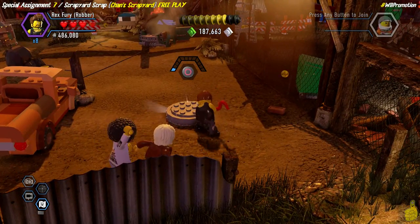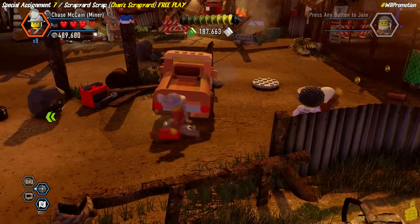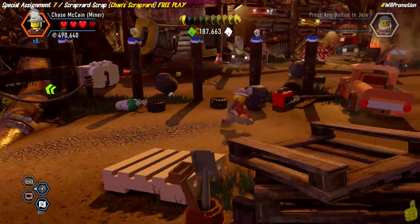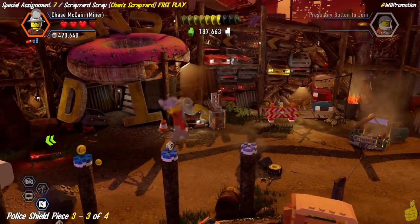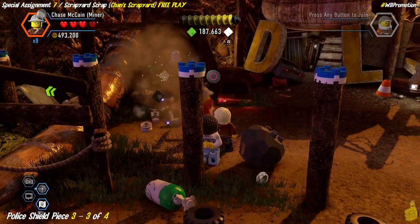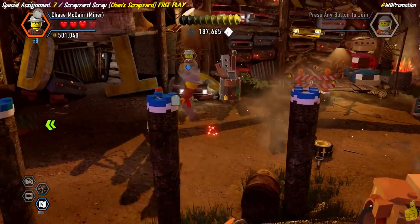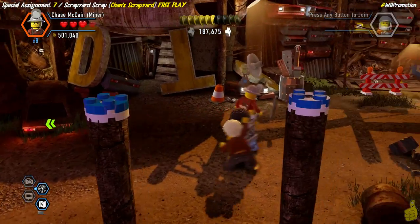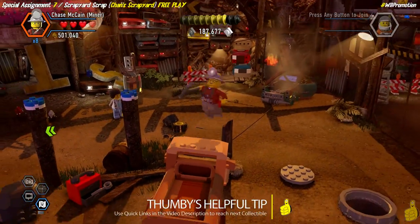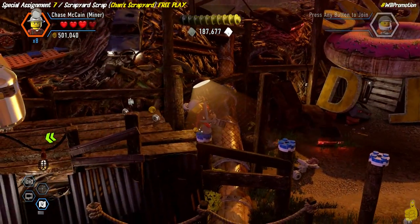First we use a crowbar to pry open a manhole and grab dynamite. We start jumping across the blue-topped poles, and notice another police shield piece opportunity plus more junkyard art. We smash the white refrigerator and build it up into a trike — that's cute. Back to the poles, we take out that satellite dish — not sure why, but we do. Quick reminder: if you're in a hurry, use those quick links down below in the video description.